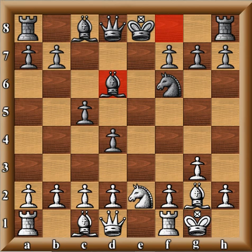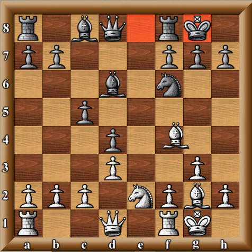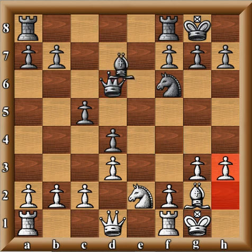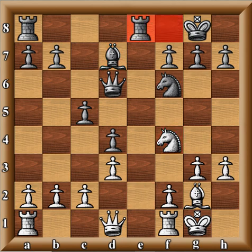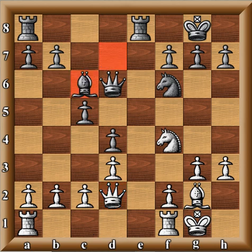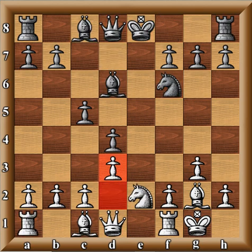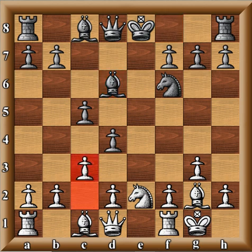Instead of c3, if White plays d3, the game could have followed: castles, bishop f4, bishop g4, takes, takes, h3, bishop back to d7, knight f4, rook f to e8, queen d2, bishop c6, rook a-e1, and knight d7 — that's equal. That was from the game Spassky versus Korchnoi from the Soviet Championship in 1968. So Spassky, having played that game, decided that c3 gives him more chances, since d3 just leads to equality. Instead of d3, he played the move c3.